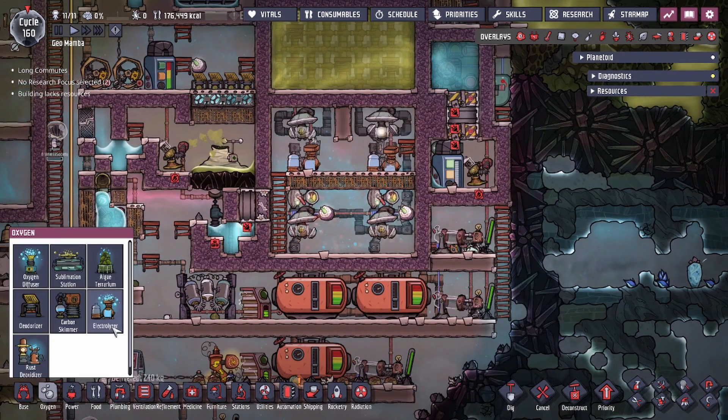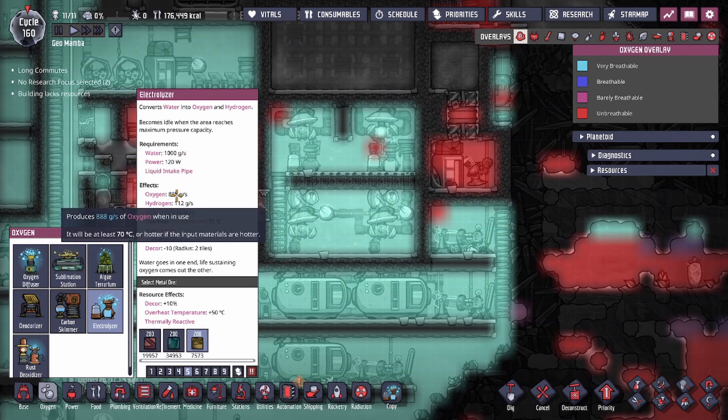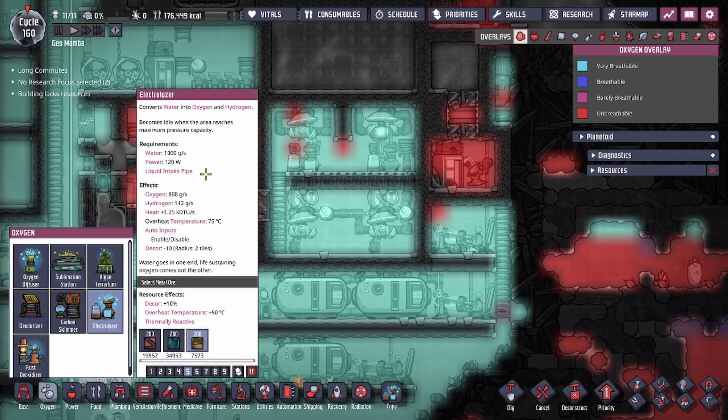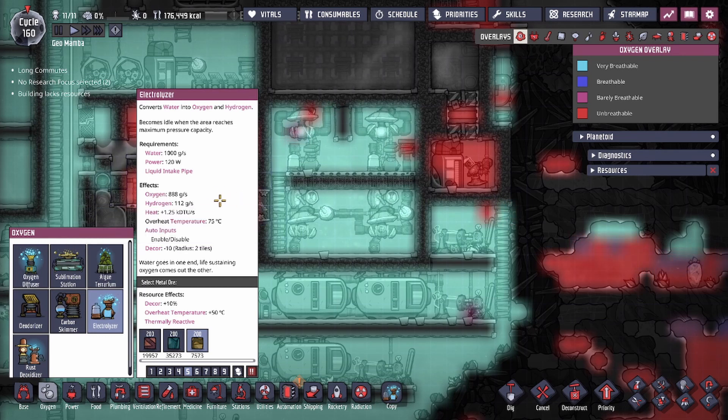All that combined is about 1580 watts of power, and our two hydrogen generators provide 1600 watts. Now let's talk about the electrolyzer building itself. It requires a water source, consumes 1000 grams of water per second when on, and produces 888 grams of oxygen and 112 grams of hydrogen. The caveat is that the oxygen output will be at least 70 degrees — hotter if the input water is hotter than 70, but if you input cold water the oxygen comes out at exactly 70 degrees.